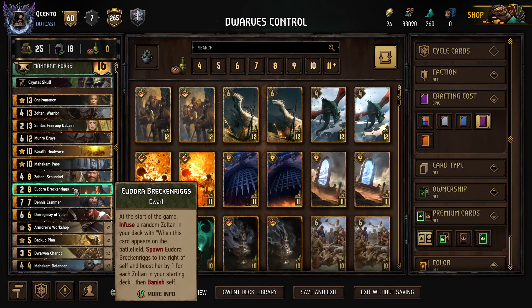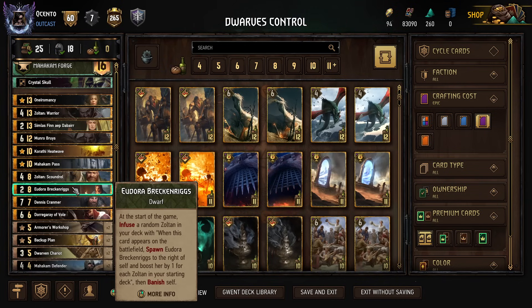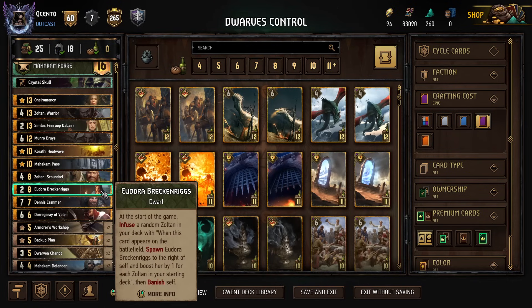Beyond that thin package, we also have Eudora. With this one, it infuses itself with one of the Zoltans in our deck at the start of the game and essentially banishes itself from deck, so that when we play the Zoltan she's infused with, she'll spawn on the board beside it to the right and boost herself by the amount of Zoltans in the deck.